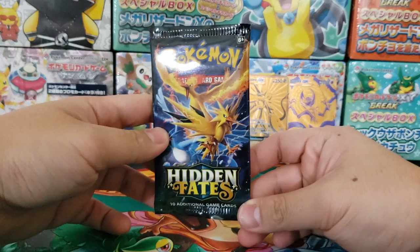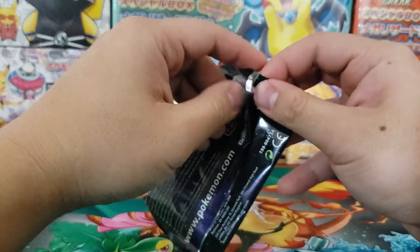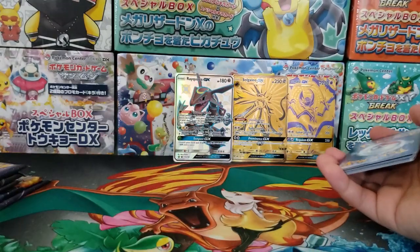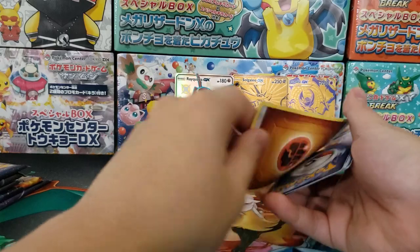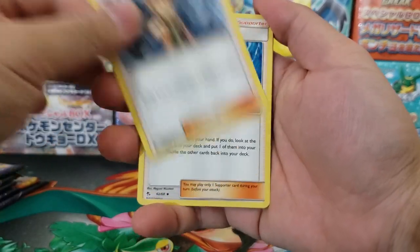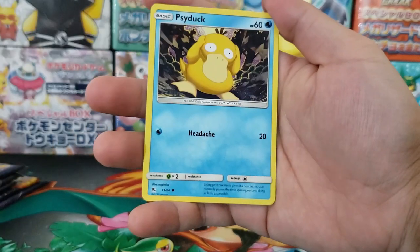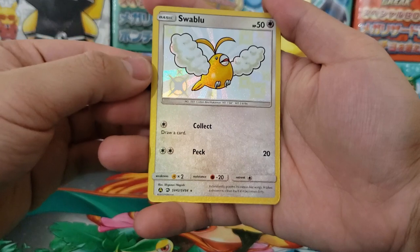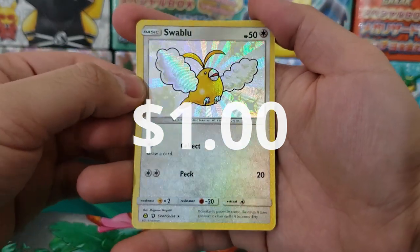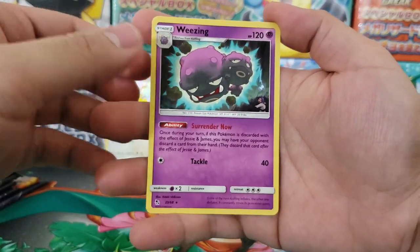On to the packs. Haven't been opening Hidden Fates for a couple of weeks. We've opened over 300 Hidden Fates packs on this channel — pretty insane. We still got a couple more Hidden Fates videos until we get that shiny Charizard GX, but Hidden Fates never disappoints. First pack: Misty's Determination, Caterpie, Paras, Charmander, Slowpoke, Psyduck — and there we go. Shiny Vault number 42, Swablu shiny version. Already have one copy but it's always nice to have a second. And Weezing as a rare.